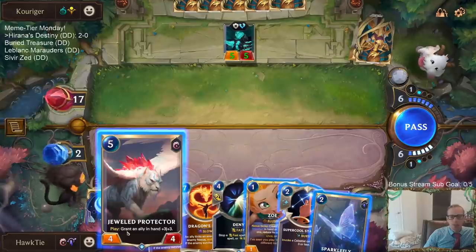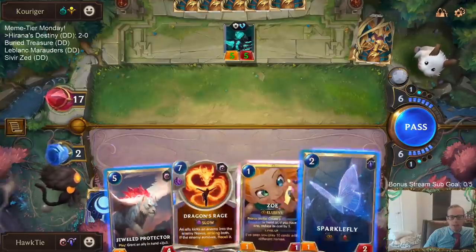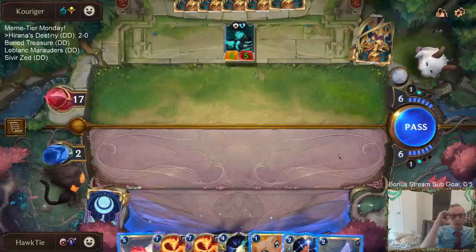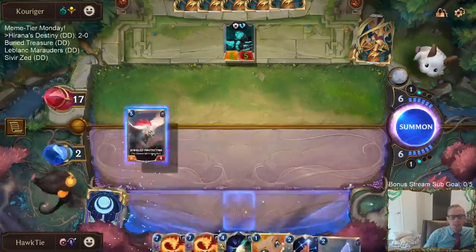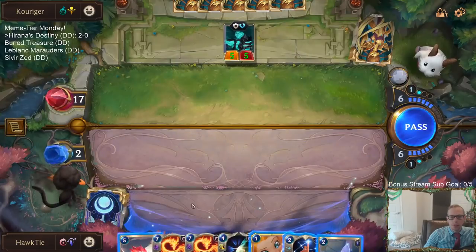I kind of need to Jewel Protector this Sparkle Fly and then play Sparkle Fly next turn to attack with lifesteal. But I think I just die to Atrocity — I don't think I can play around it that well. Save two mana — seven and two. No, I do not play Zoe. I'm planning on having Sparkle Fly with Dragon's Rage.